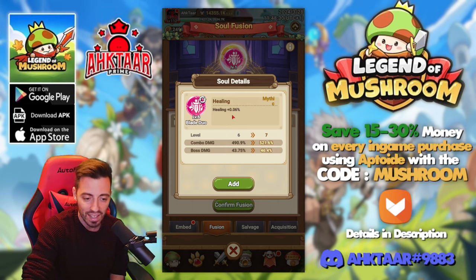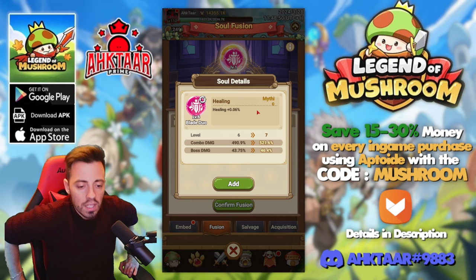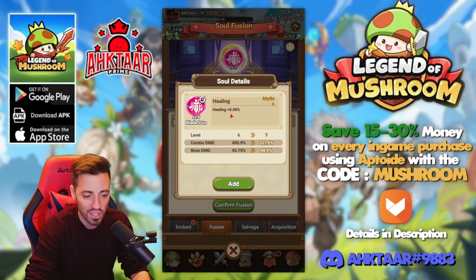It's not gonna change anything for me though — having some extra healing at 0.06% is absurd. And I don't know what it means by the way: 'mythic' — is that the quality of my substat? For now I don't know what quality we can obtain, so I don't know if it's a good one. But yeah, look at that — this is clearly not really efficient, but still another stat.